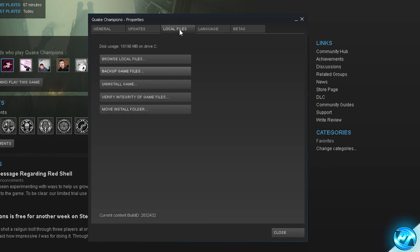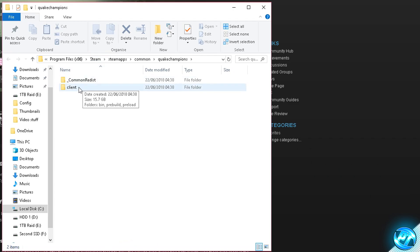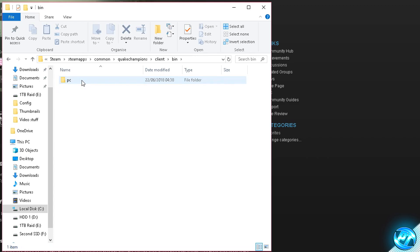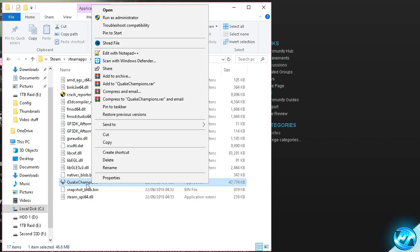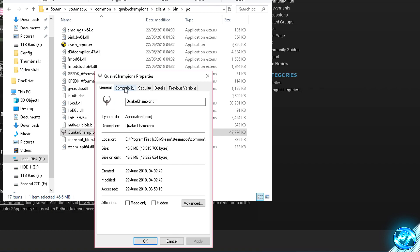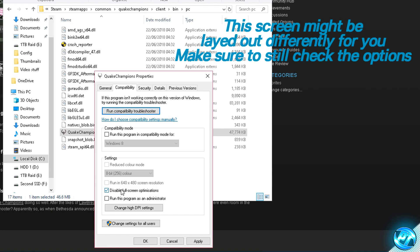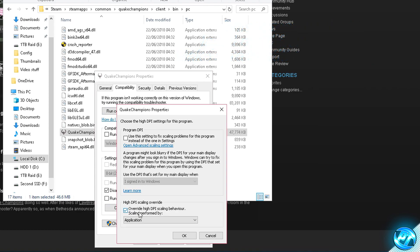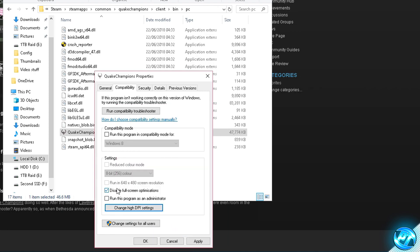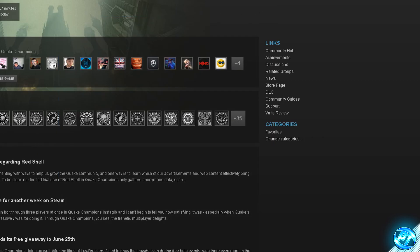Go to the Local Files tab and click Browse Local Files to open the game folder. Navigate into the client folder, then bin pc, then right-click on the Quake Champions application file and go to Properties. In the compatibility tab, enable 'Disable full screen optimizations', then click 'Change high DPI settings' and check 'Override high DPI scaling behavior'. Once both are checked, press OK, ensure disable full screen optimizations is still checked, then press Apply and OK. Exit out of the files and Steam properties and minimize Steam.